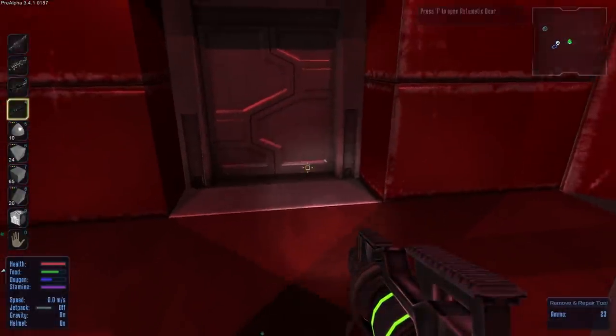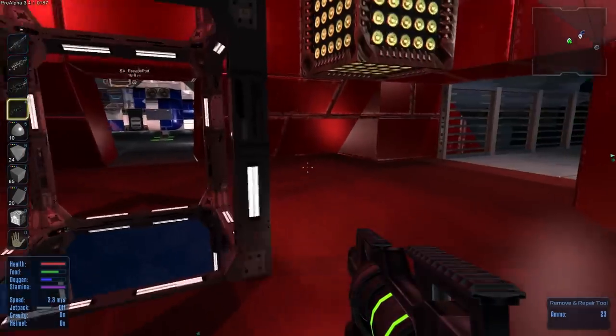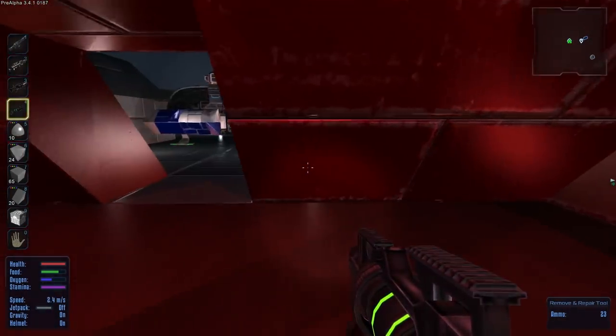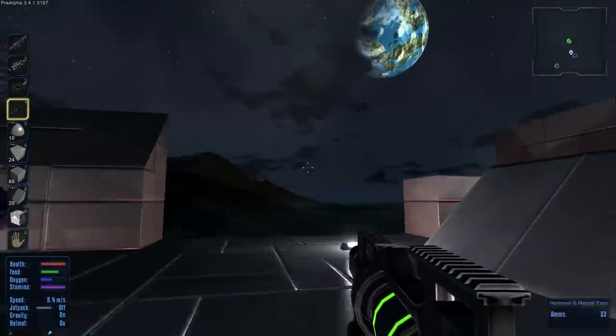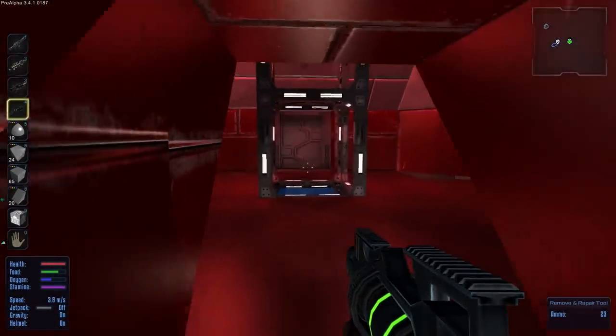It makes me nervous putting a base starter kit down, because if the turrets aren't working and a bunch of drones come in, I'll lose my base — and I'm gonna be real pissed. So we'll see. I'm gonna make the hangar first, then put the base starter kit down.